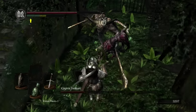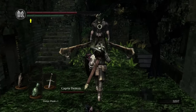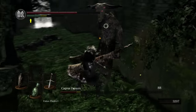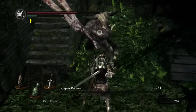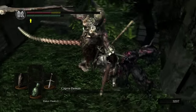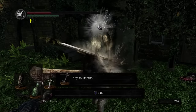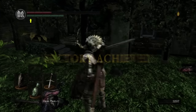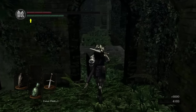Aside from that, just kind of block his attacks and bring him into the open area. And now we have the key to the depths, as well as a humanity and a homeward bone.